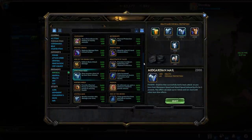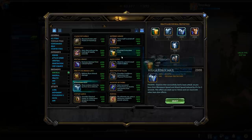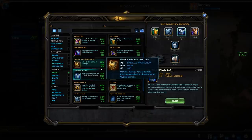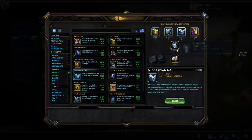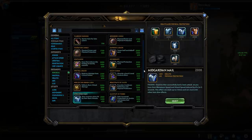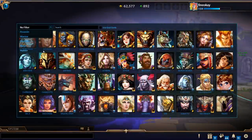Midgardian Mail stacks with Witchblade when it comes to attack speed slow passives, but neither stacks with Frostbound. Attack speed slows also have diminishing returns in Smite, so don't stack a ton of them. That said, in situations against characters who rely heavily on attack speed — like Kali, many ADCs, or a double-hunter comp — picking up a Midgardian Mail or Witchblade is worthwhile.